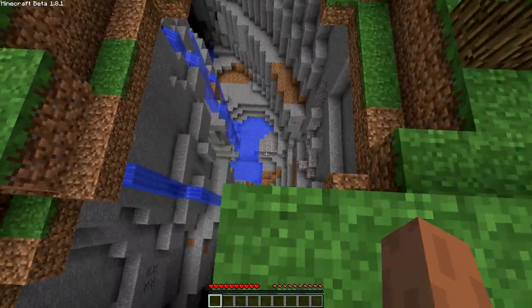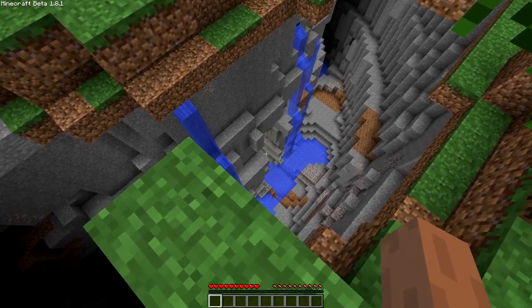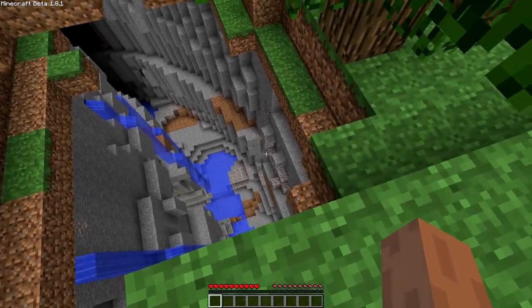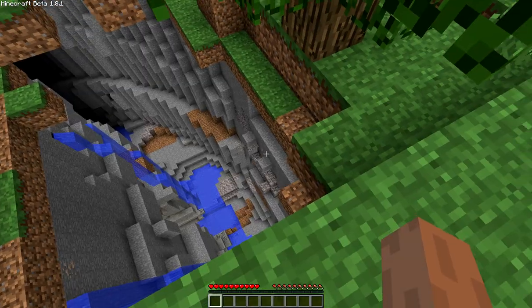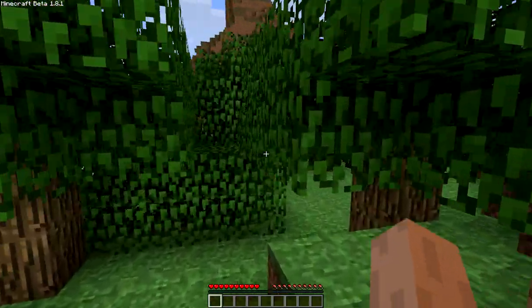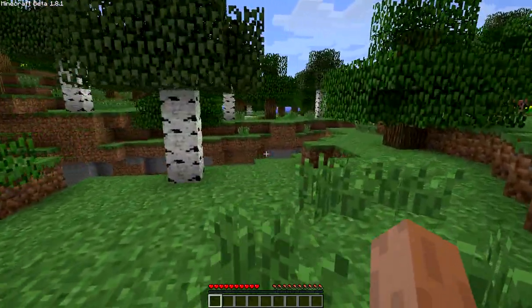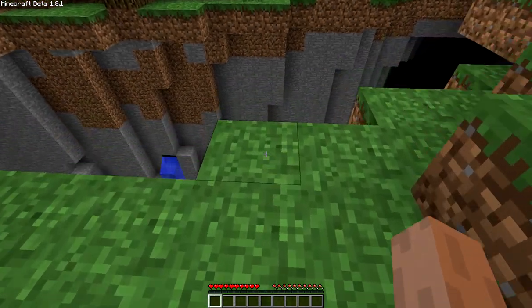So the bisecting ravine, a little hard to see, but this is the left side opening of it here. It crosses the middle and then punches a hole in the other side down there. So I'll go ahead and run you down there and give you a close up. See if I can hit this waterfall just right.